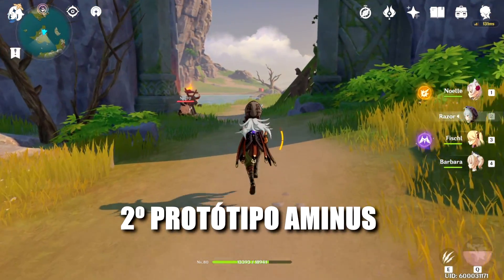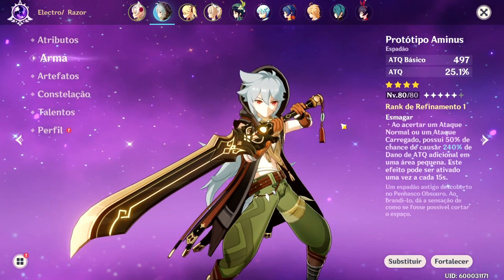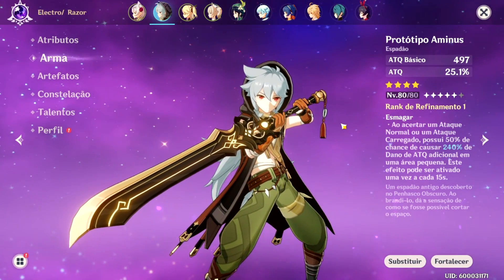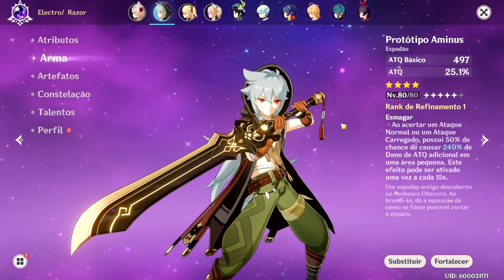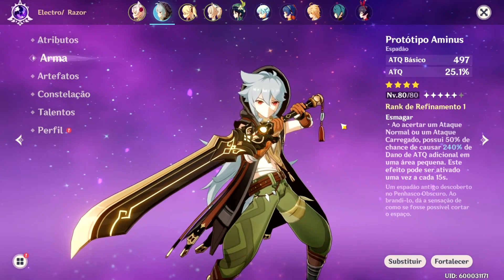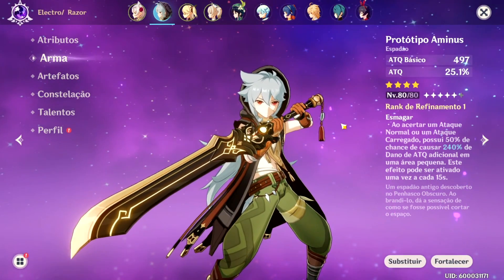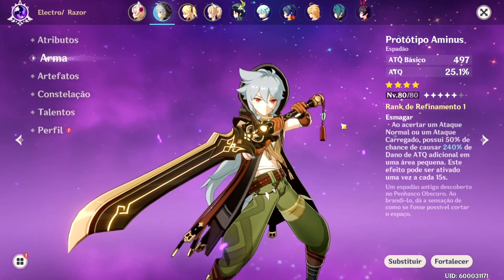A segunda arma da lista é o Protótipo Aminos. Essa arma fabulosa possui um ataque básico magnífico — no nível 80, atinge grandes valores de ataque básico — e também uma porcentagem de ataque no sub-atributo relativamente alta. Sua habilidade passiva concede um bônus de 240% de dano em área a cada 15 segundos. É um pouco diferente do Porrete da Razão: você não precisa de nenhuma habilidade elemental; simplesmente atacando, você tem 50% de chance de ativar.